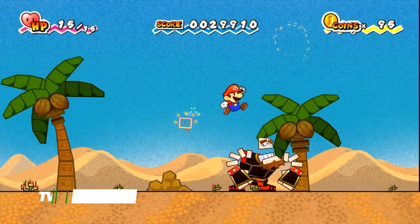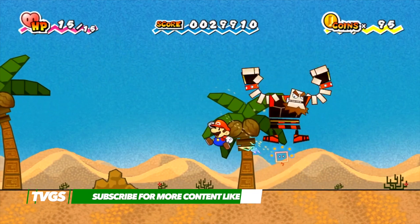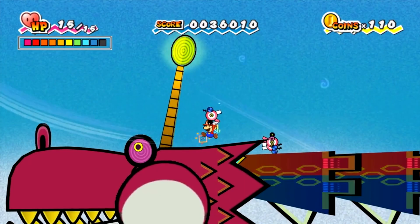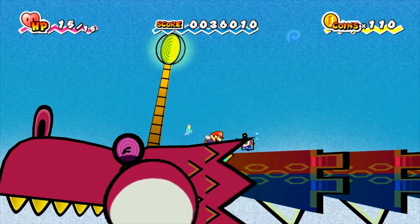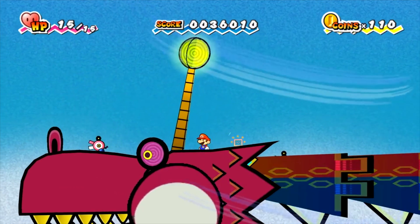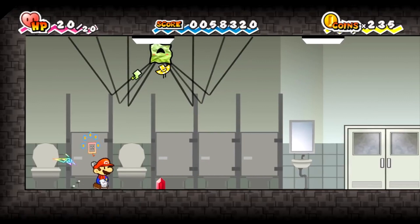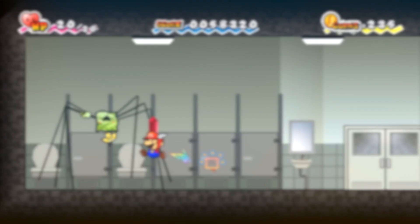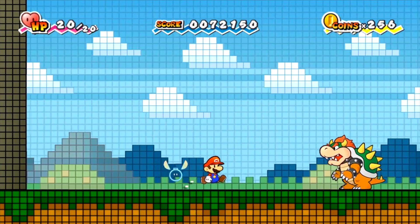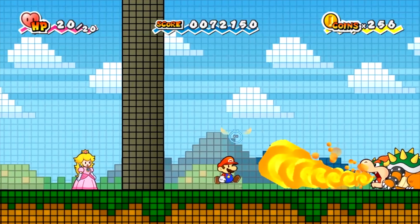Super Paper Mario is a pretty unique experience that manages to combine platforming with various RPG elements that do slightly distance itself from the previous entries in the series, but it still manages to provide one of the most engaging Paper Mario outings to date. The game is split up into various chapters, with the player being required to attain a heart in order to advance to the next. It primarily all takes place from a 2D perspective, before Mario is given the ability to flip into 3D, which allows players to traverse each level and overcome various obstacles that may block the way forward.